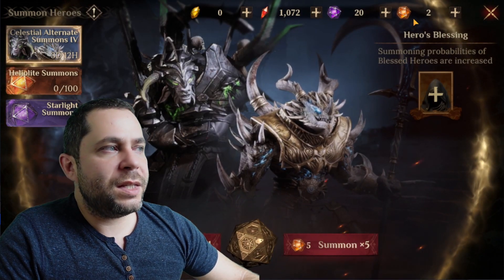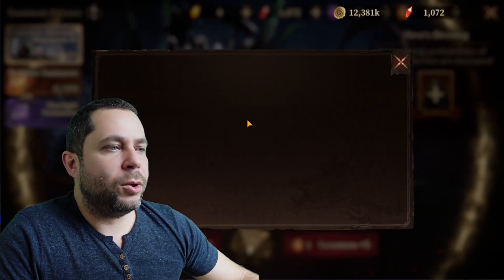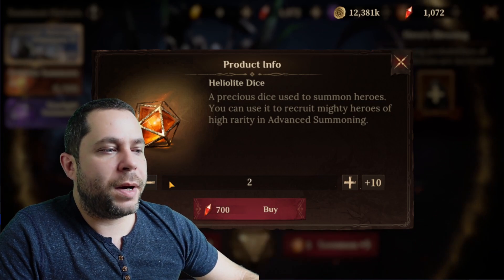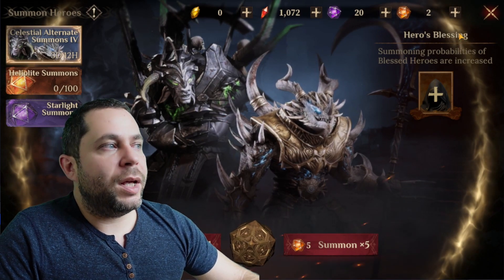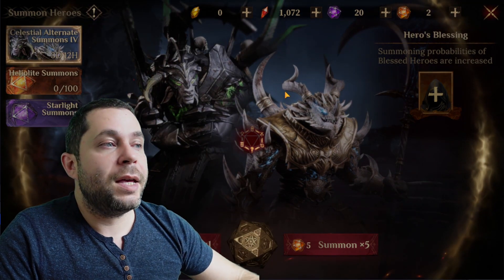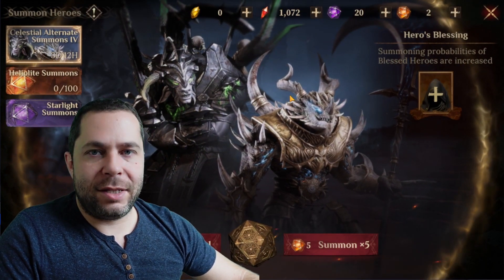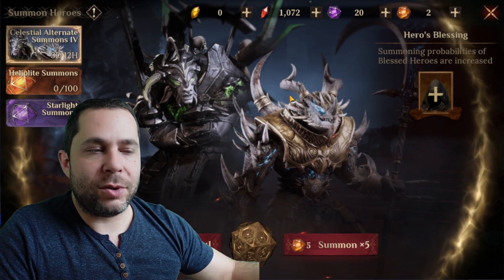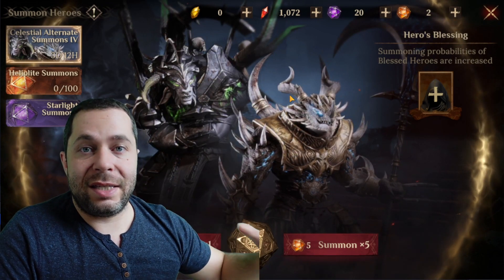With three percent legendary odds, I strongly suggest going after Helios dice. You can get them from progression rewards, or buy them with gems by clicking the plus — you can buy one, two, or five at a time. Definitely save your Helios dice for the perfect fit event, meaning an event where the rewards for your Helios dice summons are at maximum.